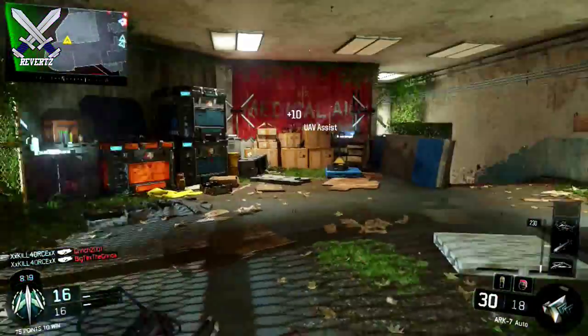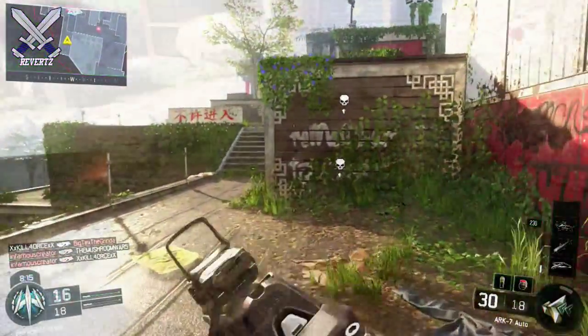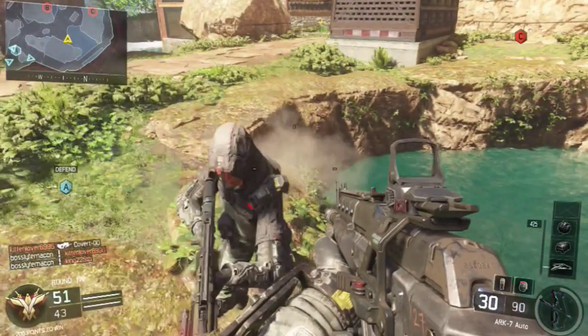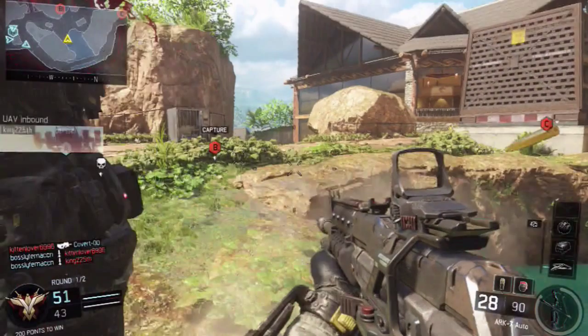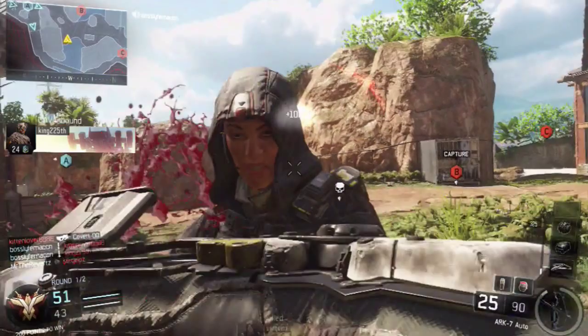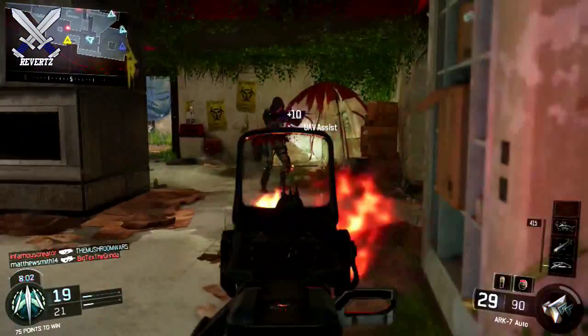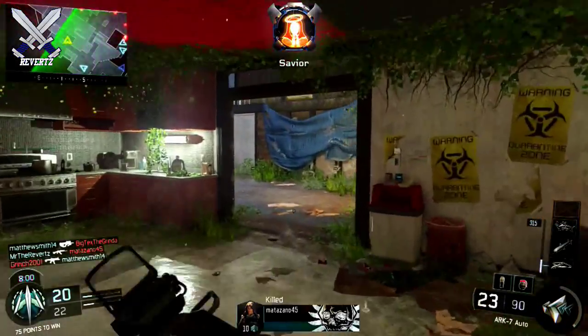If you're in a head-to-head gunfight like I am in this clip right here, all you need to do is hit the enemy with at least one bullet and then immediately tap the melee button. And it's going to come a lot faster than if you gun him down or if you're spraying and praying. This tactic is also very efficient because you won't waste a lot of your bullets, and you're also risking the chance of losing that gunfight if you don't use this tactic.